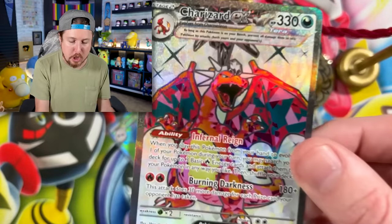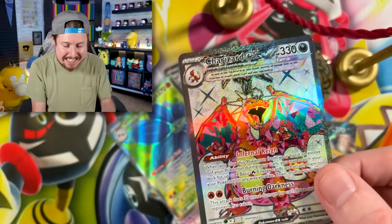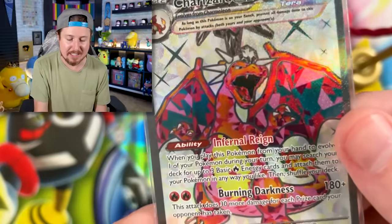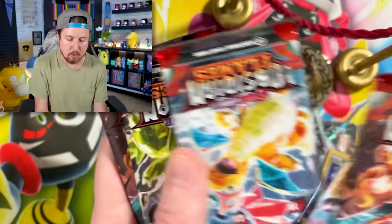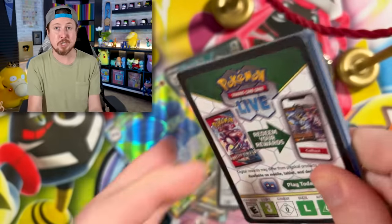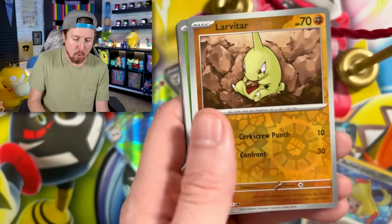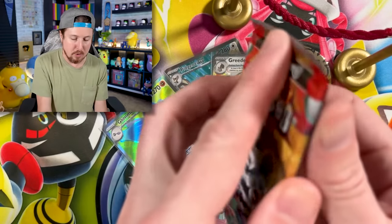Ending on a Charizard pull! Will there be multiple Charizards inside the elite trainer box? Let's go ahead and sleeve up our Charizard EX. We have ourselves a Charizard card. We still have one, two, three, four, five booster packs left — a chance at another Charizard! How wild would that be if we actually pulled multiple Charizards in one box? We got a Soulrock going into Entei. To be fair, Marie did pick out the elite trainer box — she always has the luck.